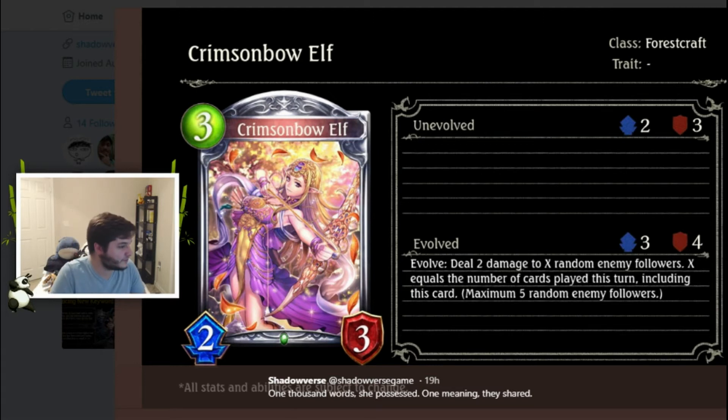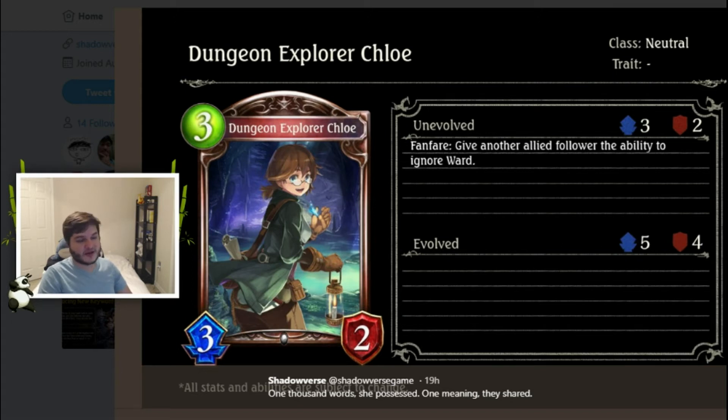Next we have Dungeon Explorer Chloe, a neutral card at three-cost 3/2 — good stats. Fanfare: give another allied follower the ability to ignore Ward. Shadow had a card like this before as a one-cost 1/1 with the same effect. If your combo relies on a storm follower and you can spare three play points, this could be good. But otherwise, I don't think so — usually your three-cost minions need to do something your deck specifically needs. I don't like this card; it's kind of boring to me.